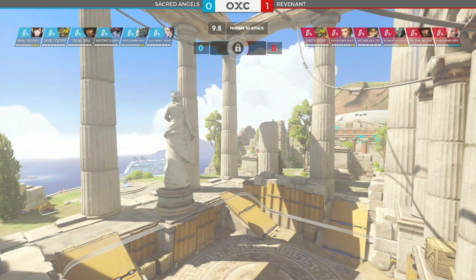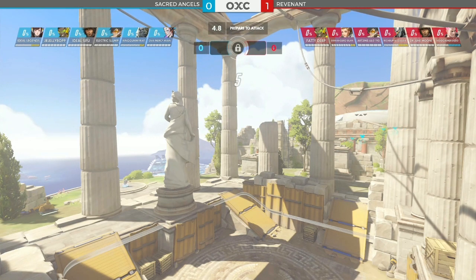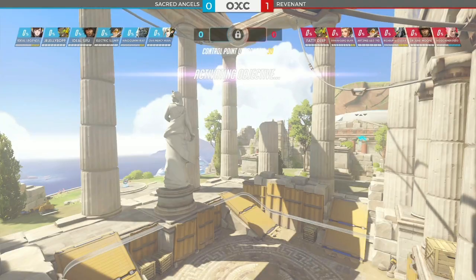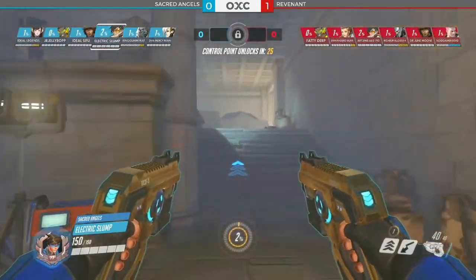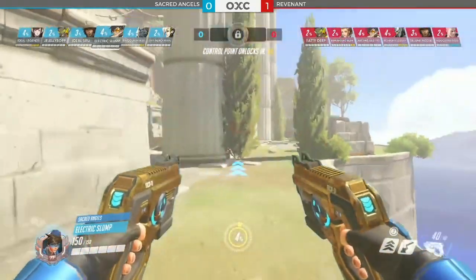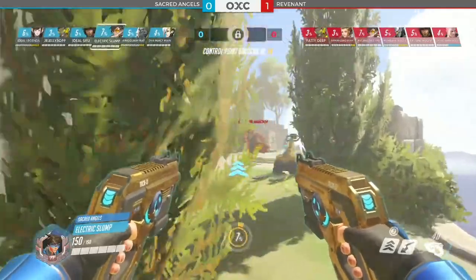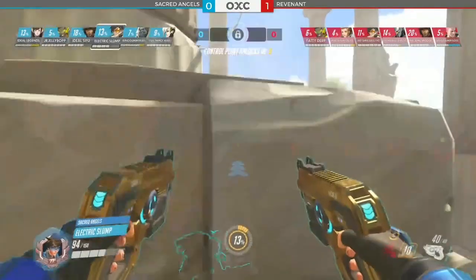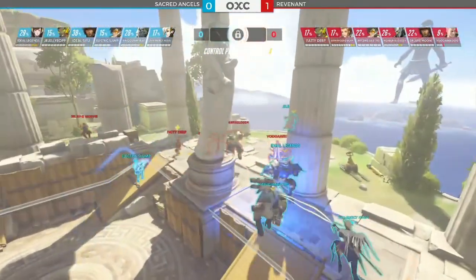Ideal Legends for Sacred Angels on the left, and Blue going D.Va, Junior Jellybop on Lucio getting that speed to point, Sifu on the McCree, Slump on Tracer, Gummy Rat on Winston, and D.Va Mercy Mane again going Mercy. For Revenant, the Red Team on the right-hand side: Fatty Derp switching off Zenyatta now going Lucio for that speed. Brigitte now available in the League, played by Burr. Artemis going Tracer. Rich Buffalo again on Reinhardt — played that very well on Anubis. Junior on the McCree, Void Gamer on Zarya. Electric Slump already finding Junioon on the Krill, but typical to deal with — has to recall and retreat back to the safety of the team.